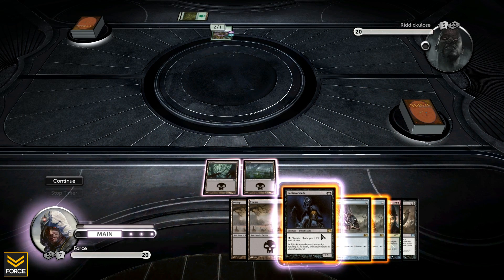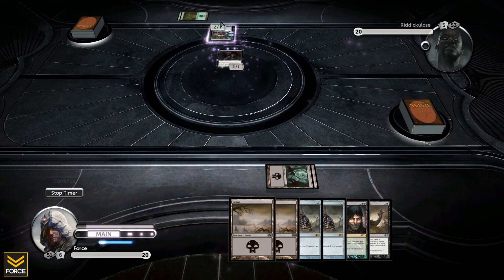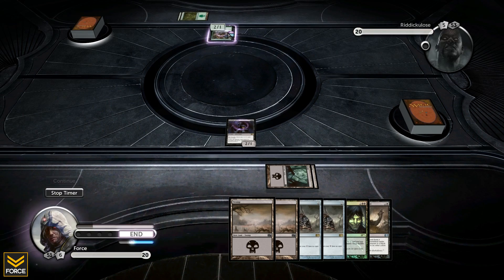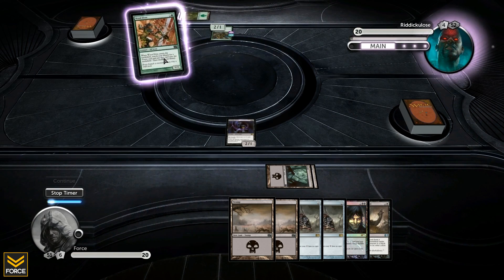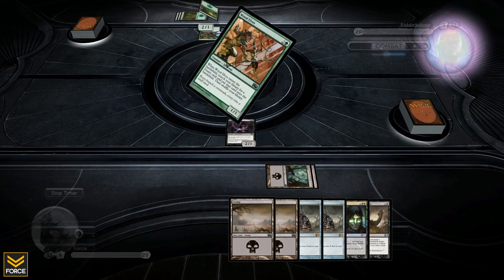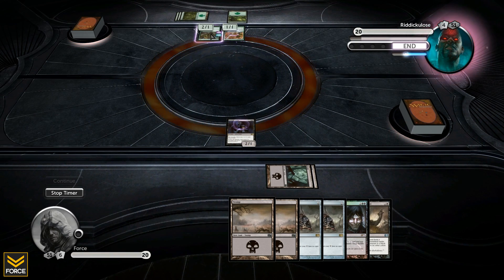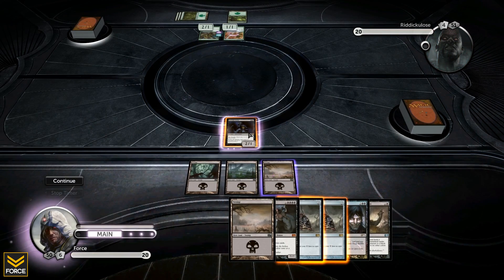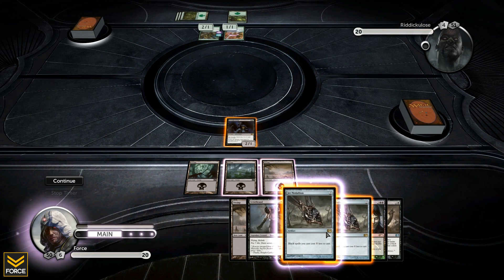Turn two, let's drop down the Shade. He's got a two one - he played the Thornweald Archer, which has reach and deathtouch. Deathtouch means anything it touches dies, so if he blocks with that I'm hella screwed, so I'll be careful. Then he plays a Wood Elves which lets him search his library for a forest and put it into play. He's going to save the Archer for blocking, which is very smart.